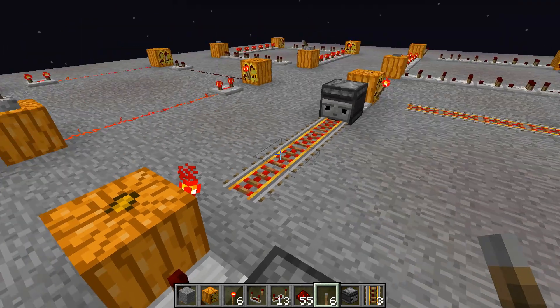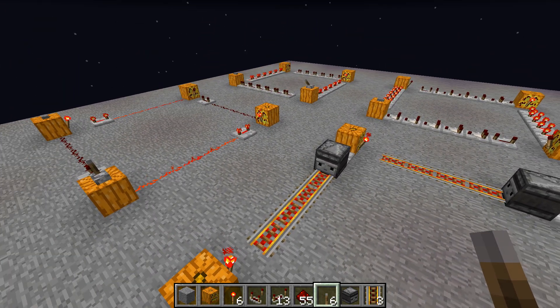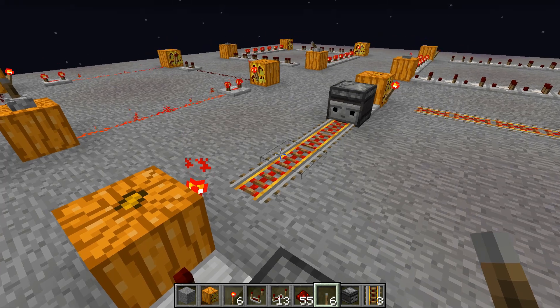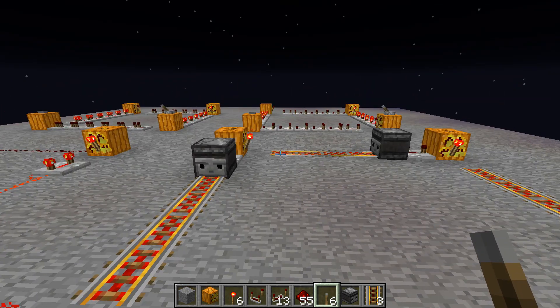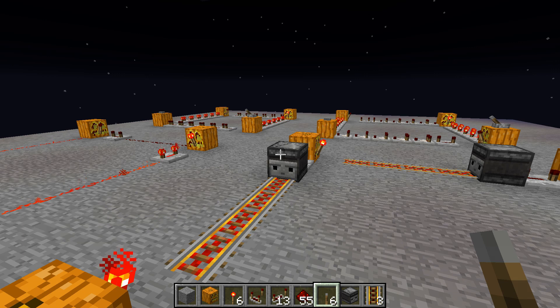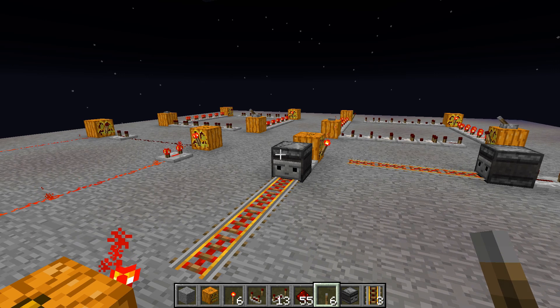So the conclusion of today's episode: redstone circuits are faster if there's less redstone dust involved, because of the mechanism of how redstone dust affects the blocks surrounding it. Keep that in mind when you build your next big contraption. Hope you enjoyed that episode. See you next time, bye bye.